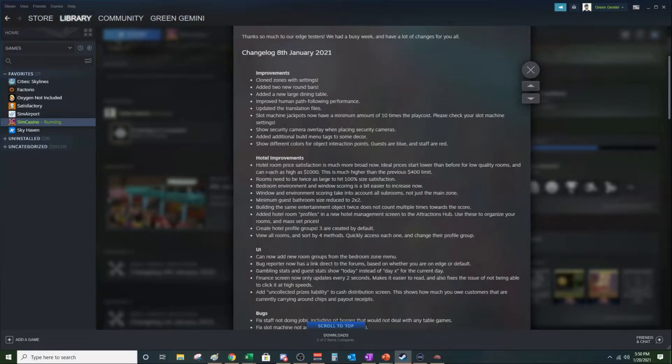There are a lot of hotel improvements. Price and room satisfaction is much more broad — ideal prices start lower than before for low-quality rooms and can reach as high as a thousand dollars. The highest rate previously was $400, so that's a huge increase. Rooms need to be twice as large to hit 100% size satisfaction, with a minimum three-by-three still required for the hotel room and bathroom. Bedroom environment and window scoring is now easier to increase and takes into account all sub-rooms, not just the main zone.